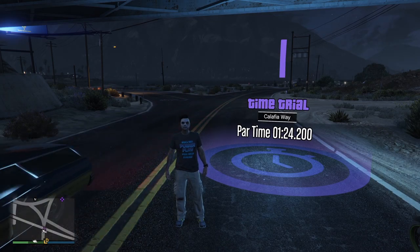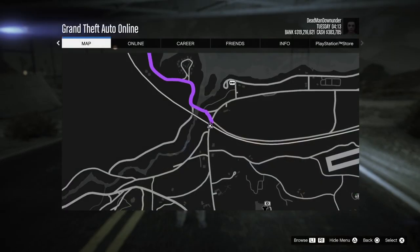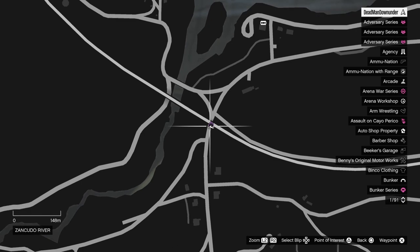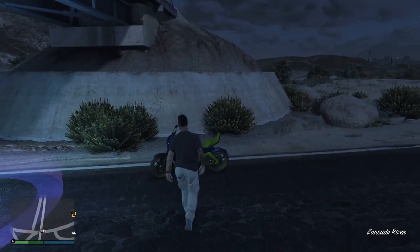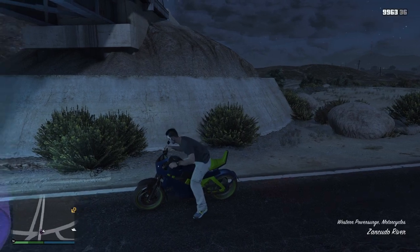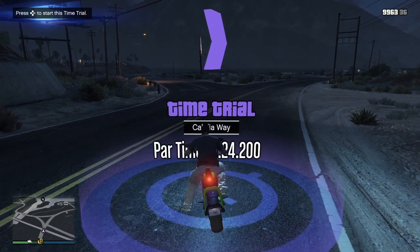Next, I'm going to show you how to make $100,000 in a little bit under a minute and a half with the regular time trial, located up here at Cliff UA. What you want to do is call out the fastest motorbike you own. If you're on PS5 or Xbox Series X and S, that'd be the Hakuchu Drag. However, if you're on PC, PS4, or Xbox One, I'd use the Power Surge.